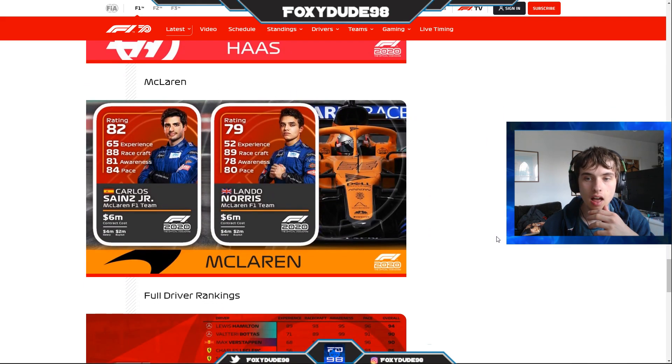And lastly we have McLaren. Carlos Sainz is an 82-rated card and Lando Norris is a 79-rated card. Sainz has 65 experience, 88 racecraft, 81 awareness, and 84 pace. Lando Norris has 52 experience, 89 racecraft, 78 awareness, and 80 pace.